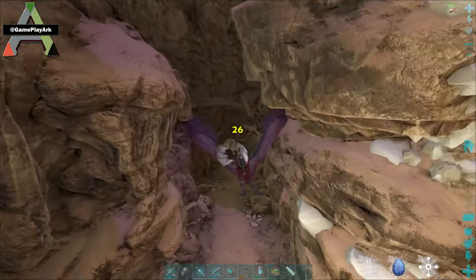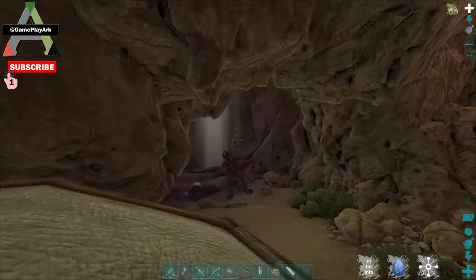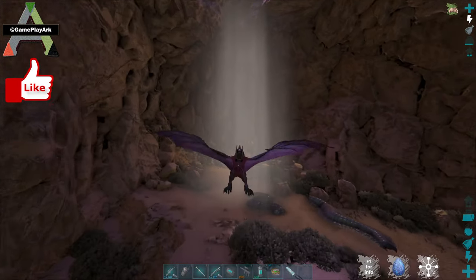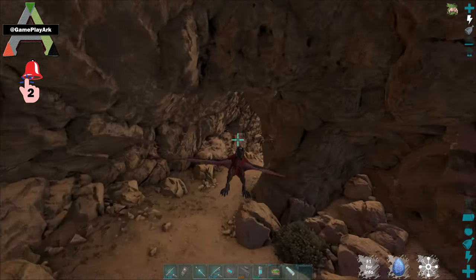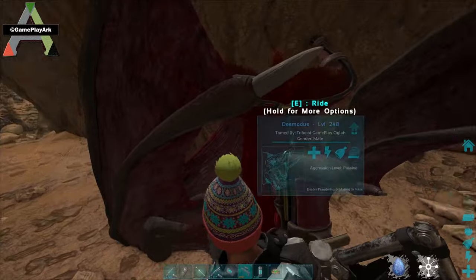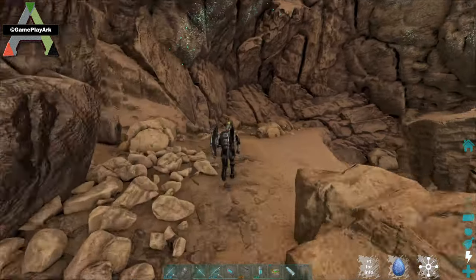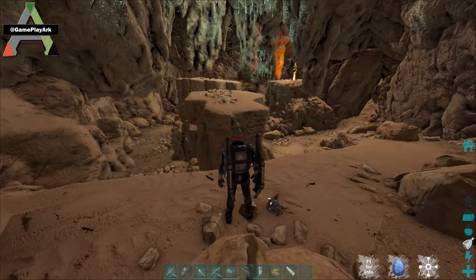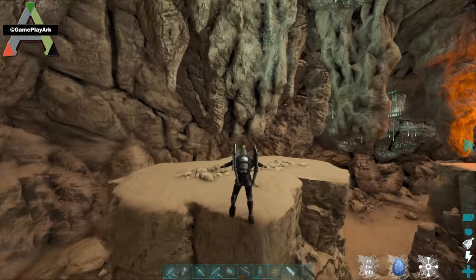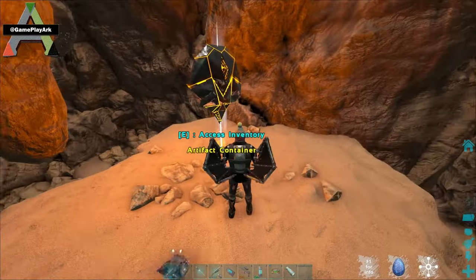You also go left here. On foot you go right, but if you're flying you can go left and then right. You see this beam coming out of the ceiling - just fly and then land here, because the Desmodus and your dinos are not going to be able to go in. Go by foot and you'll need to jump, so you'll either need a glider suit, just jump, or a grappling hook - your preference.